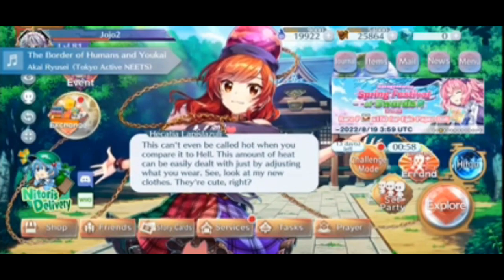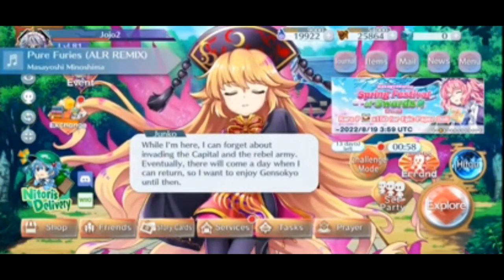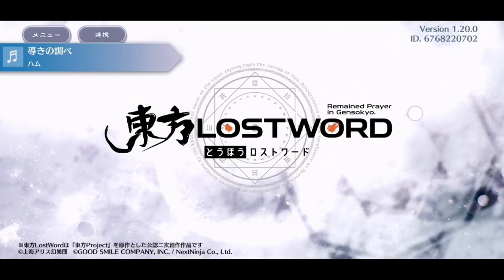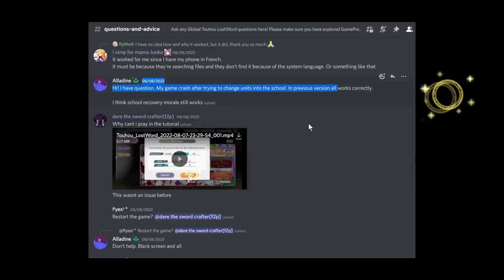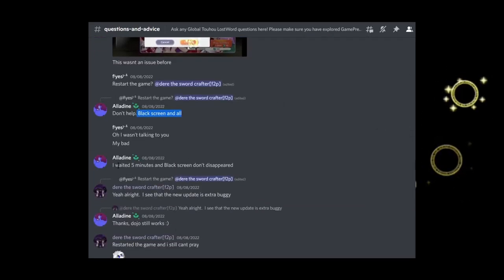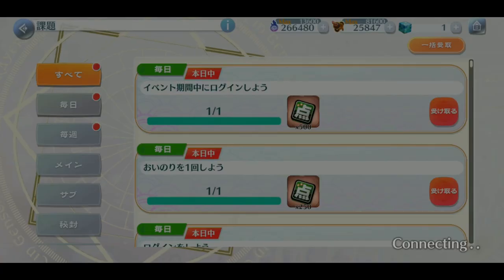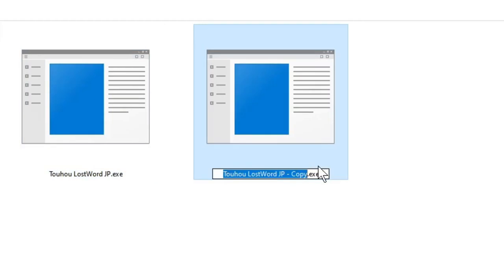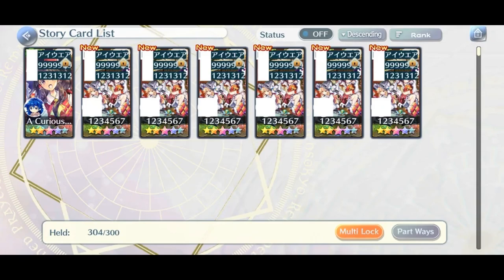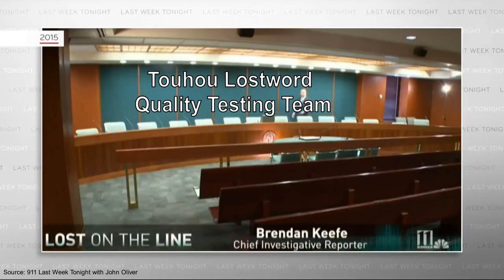This isn't the only bug migrated from the Japanese version. The audio bug shown at the start also draws inspiration from a very similar sounding bug on the Japanese version. The most commonly reported bug is the school infinite loading bug, where players are faced with a black screen when trying to enter the school. The similarity between bugs in these two versions leads me to believe that the Global development team simply copied and pasted the same buggy code from the Japanese version straight into the Global version.